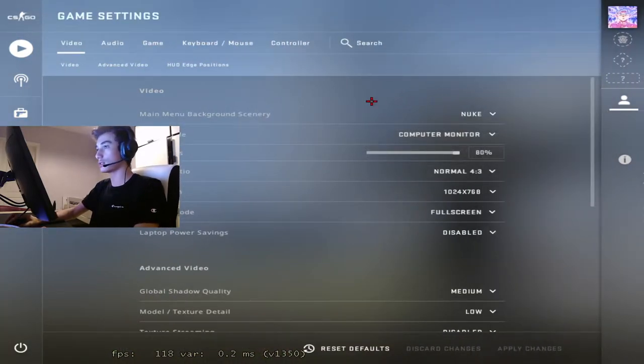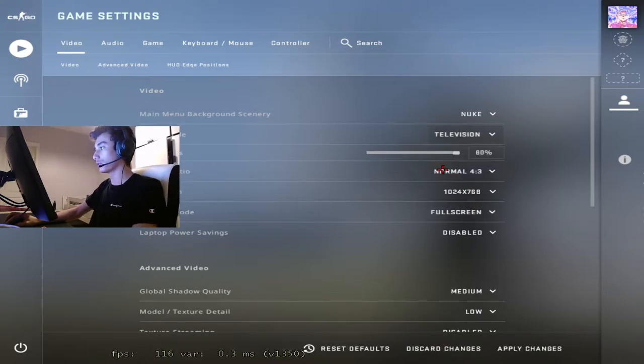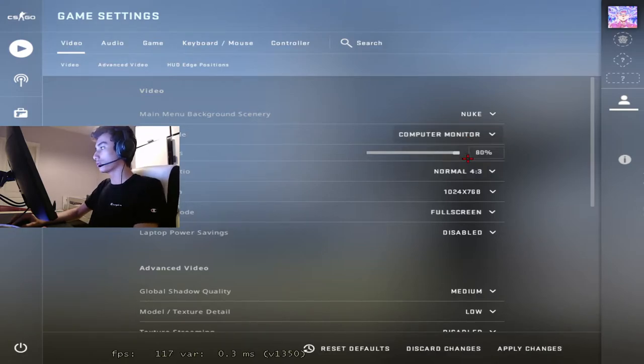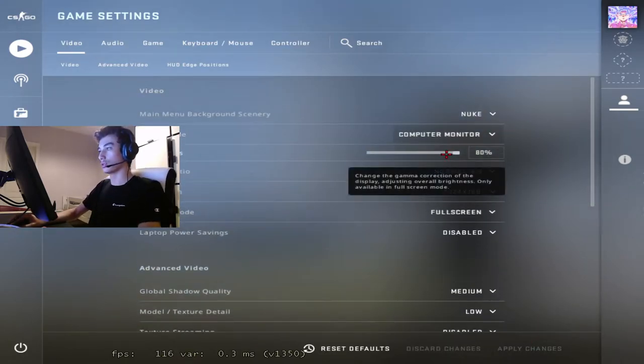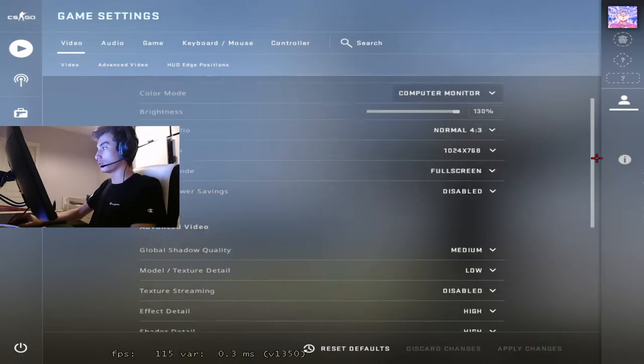First of all, on the settings is your color mode — always put it on computer monitor. If you put it on television, it's going to be brighter, but it's not good bright; it makes your monitor white, so don't use it, no one uses it. Then your brightness — most people put it on 130, but it's preference. Definitely go above 110 because 110 is default, and if you go below it, why would you? I play on max and it looks good on every map.